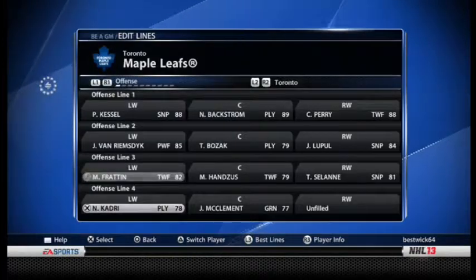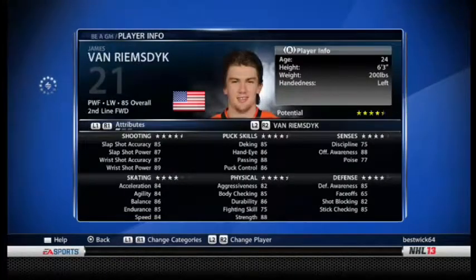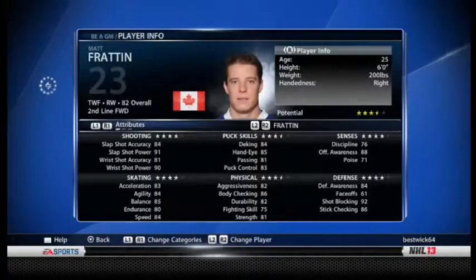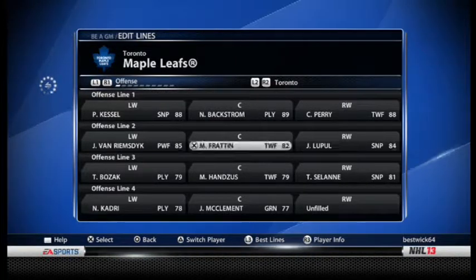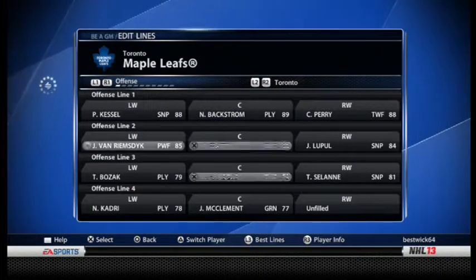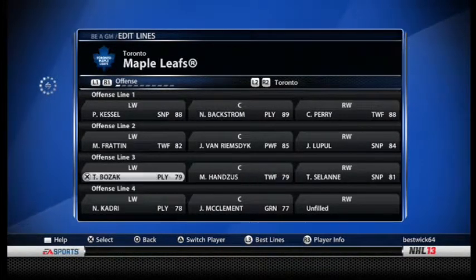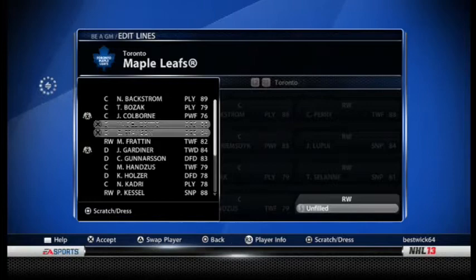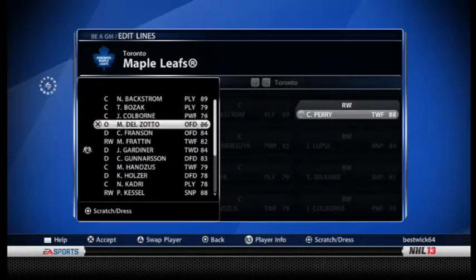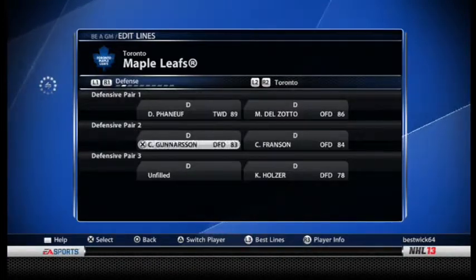Fraten — who do I want in the middle? JVR, Fraten, or Loophole? JVR is 65 for faceoffs, not the best. Fraten's faceoffs — 61, not the best either. Loophole's faceoffs — 54. So JVR had the best. I want Loophole on the wing for sure, JVR in the center since they're trying to turn him into a center anyway. Third line: Bozak centering Solani and Kadri. Down here I want Hanzoos centering McClement and Colburn. I can keep Smithson or trim him later.